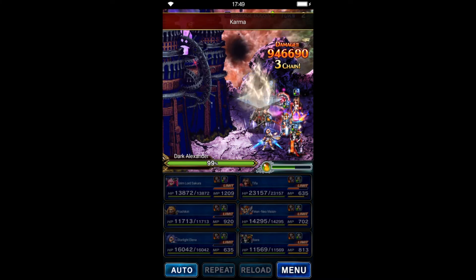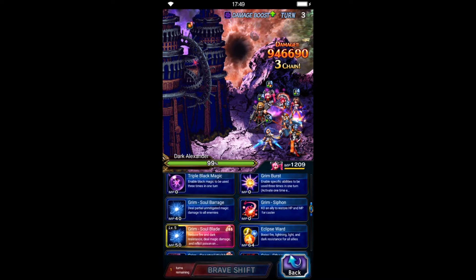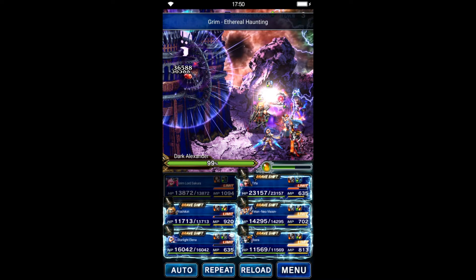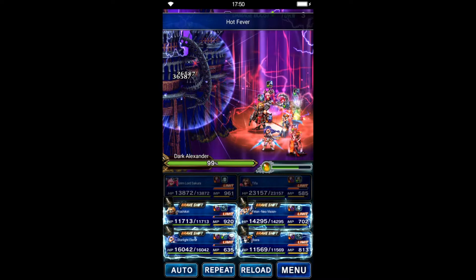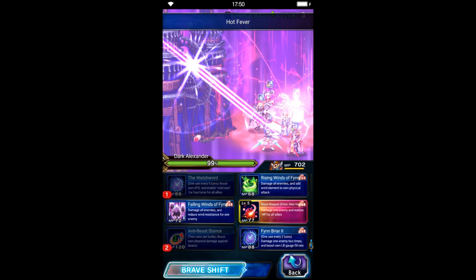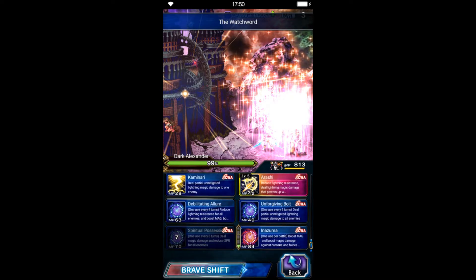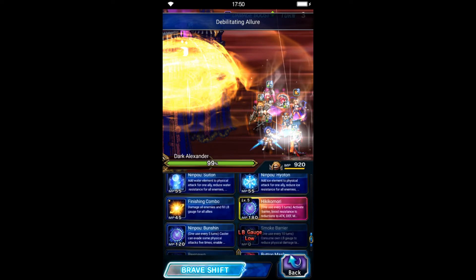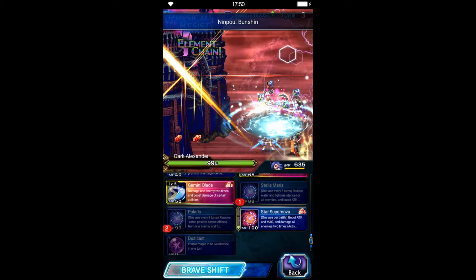On turn 3, Sakura is gonna finish her top so she's gonna do the final imbue on Filion, and she's gonna decrease 120% dark resistance with her Chaos Wave Awaken chaining move. Tifa is gonna buff her attack with Hot and Fever and fill her limit gauge for next turn burst. Filion is gonna do his cooldown and Glandish to buff his attack. Ibarra will do her cooldown to buff her magic. Yoshikiri doesn't have anything to do here. Elena will use her cooldown to buff attack and magic.